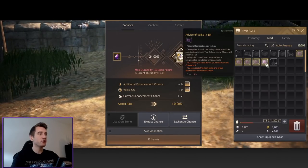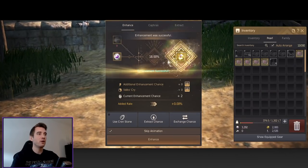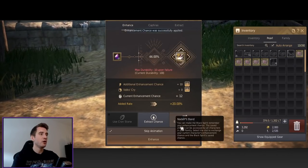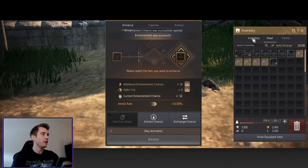For going for DUO, using a 10 stack is pretty much what I'm aiming for — 10 stack and boom, easy. We're going to try and get all of these pieces up to DUO.